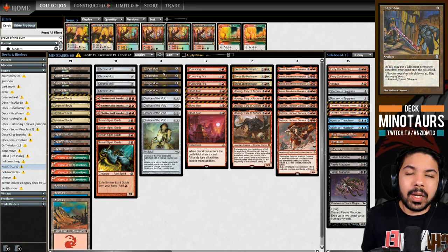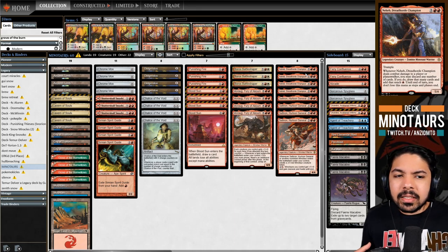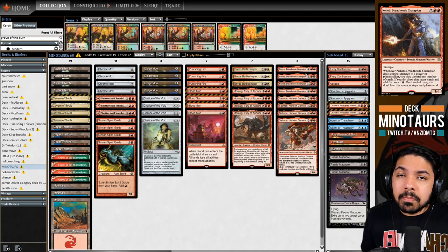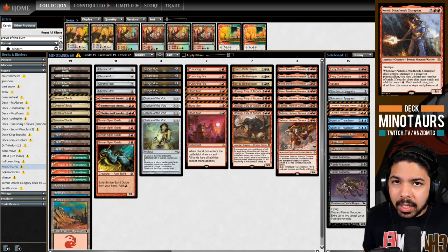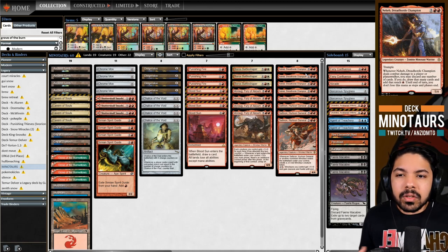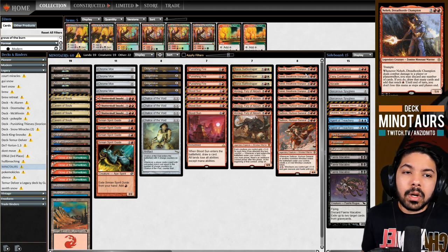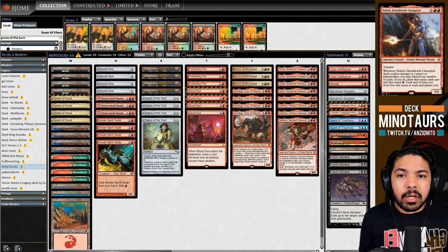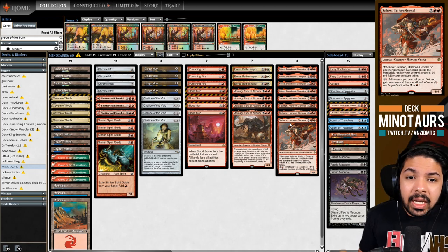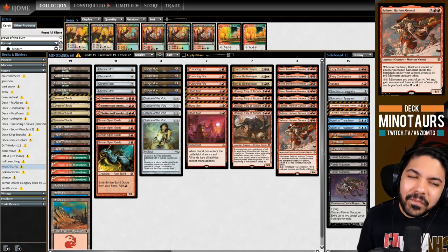Looking at the Minotaurs we're playing: Neheb the Dread Horde Champion is interesting - it's a bit anemic in power and toughness, but offers much-needed consistency for a stompy deck. Without Brainstorm or Ponder, you need something to filter through your deck. There's a little anti-synergy between Didgeridoo and Chalice on one, so sometimes you want to filter away bad cards to accelerate your game plan.